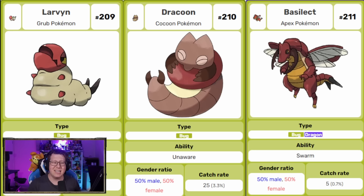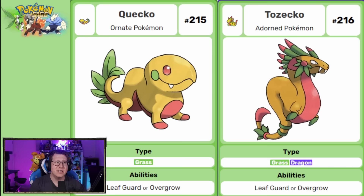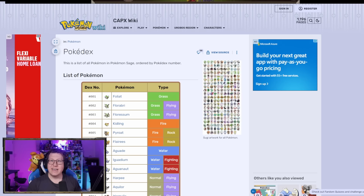Larven evolves into Dracoon and then Basilisk — bug type evolving into a bug and dragon type, combining a stag beetle with a dragon. Then Carbite evolves into Preshlaw and into Diamant, which is a dragon made of diamonds — very hard and sturdy. Next is Queco, based on a gecko but also on Quetzalcoatl, an Aztec deity — evolving into Tozeko: grass, and then grass and dragon. Then Crackling evolves into Fulong, based on a Chinese Firecracker and then a Chinese Dragon — fire, then fire and dragon. Finally Dragar evolves into Ragnarou, a water and dragon type with Viking references — the Viking Longboat called a Dracar — and Ragnarou sounds like Ragnarok.